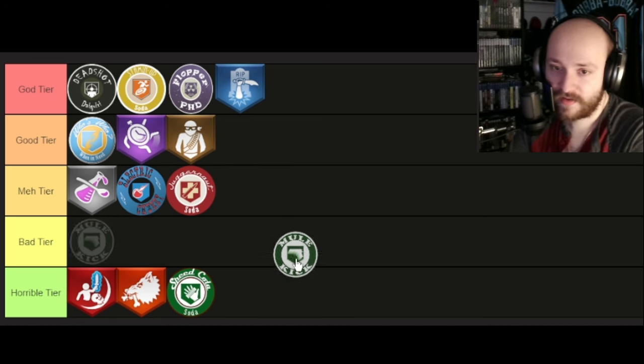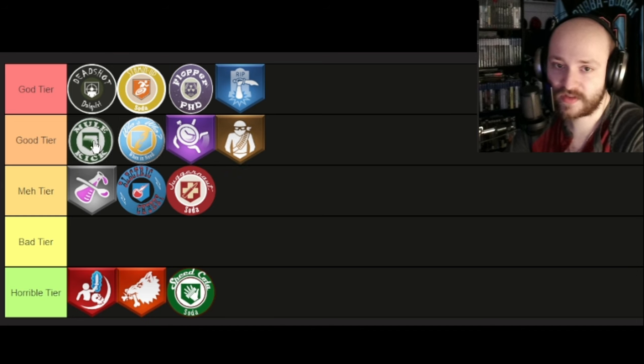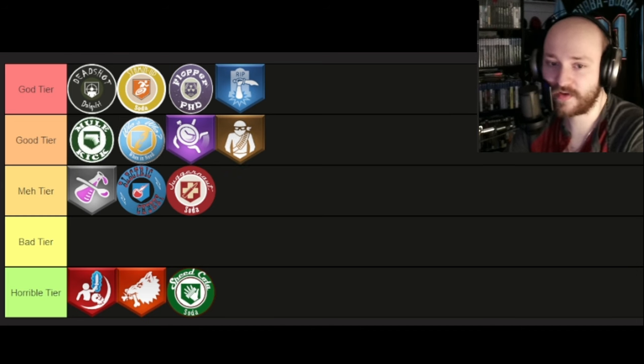Mule Kick — this absolute trash garbage perk is actually gonna go to the top of the Good tier because you can't go wrong with a third gun.